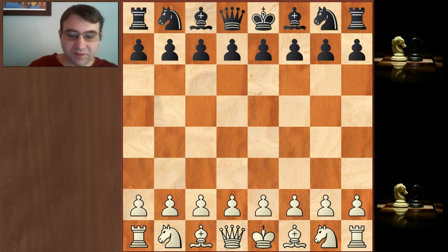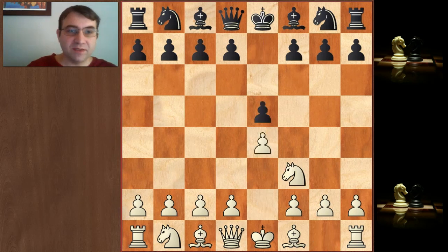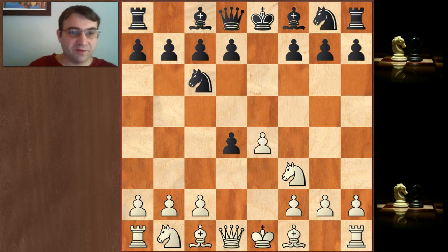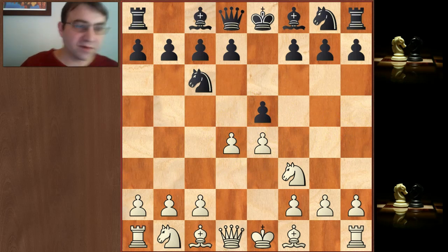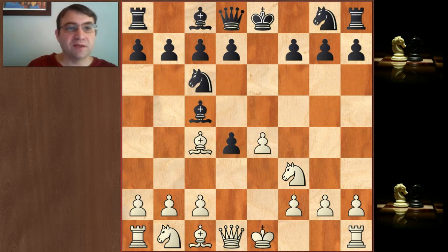So this game starts out e4, e5, knight f3, knight c6. We have d4, e takes d4. This is usually the best way to handle a primary pawn break in the middle of the board — nine times out of ten the best thing to do is to take it. So e takes d4, bishop c4. This is called the Scotch Gambit, or it can come out of the Italian game too, where you play d4. Then we have bishop c5, which is one of the better moves here. You just develop a piece, you hold your center pawn.